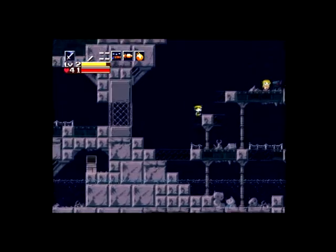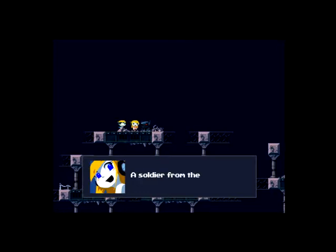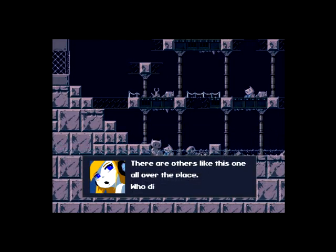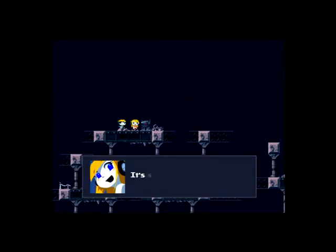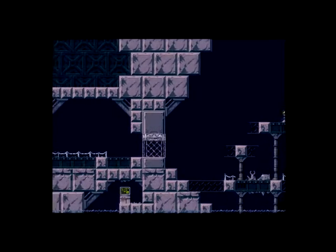A bunch of dead robots. And over we go — look, a soldier from the surface. He's been nearly destroyed. There are others like this one all over the place. Who did this? It couldn't have been a mini-guet. It's still functional. Rebooting. Team 9 terminated. Unable to eliminate the target. Destruction of target is impossible with currently equipped firepower. Retreat.